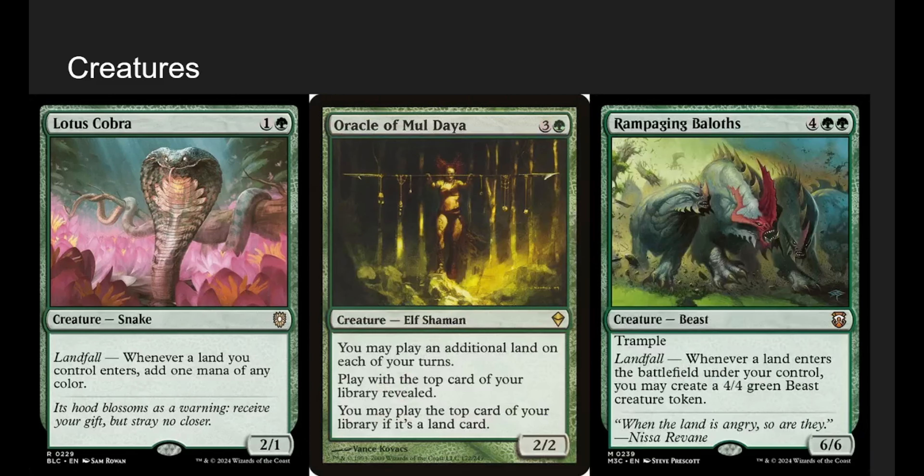Lotus Cobra is a land staple — whenever a land enters the battlefield, add one mana. We can just keep doing more and more effects. Oracle of Mul Daya is kind of a non-bow in the deck. It's good because it lets us play an additional land on each of our turns, but we have to play with the top card of our library revealed, so each opponent gets to see what we're manifesting dreading. It's still fine though — it's one of those things where even if they know it's coming, it doesn't really matter.